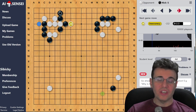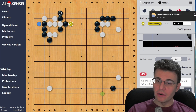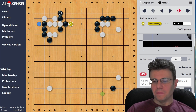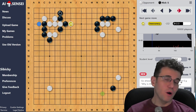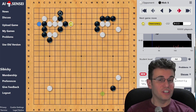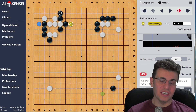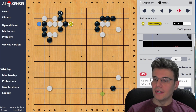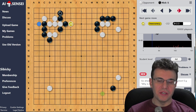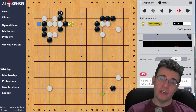So how does AI Sensei combat this? They've introduced what's called the 'Discuss' feature, where you can take basically any board position and post it to ask the community - post board positions and say 'hey, what do you think of this?' and have other people try to interpret the meaning of what the AI is saying. This is a very new feature and still very much being explored - there's not a lot of culture for it yet.